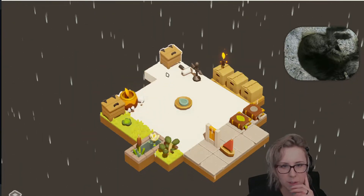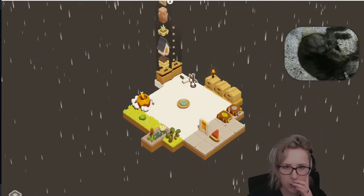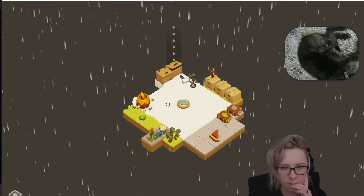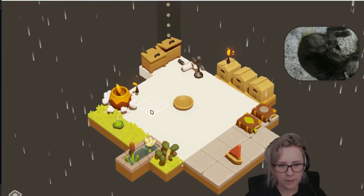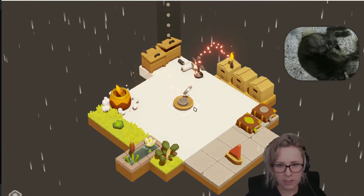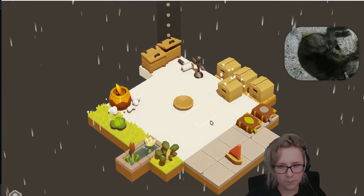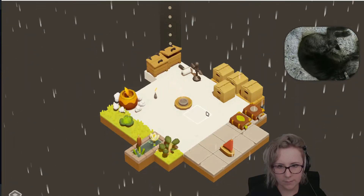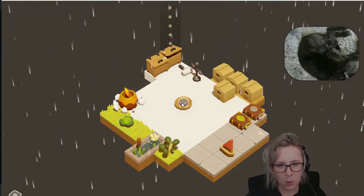Another storage box, another storage box — storage. So it's getting clean in here. Another candle. I just want more green tiles — give me more green, please. I think I get those from gold.